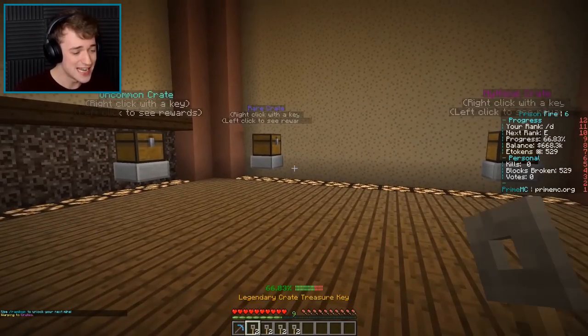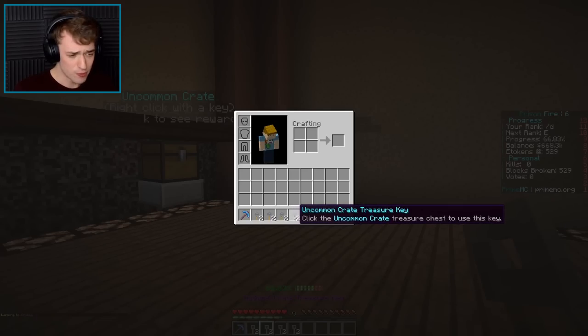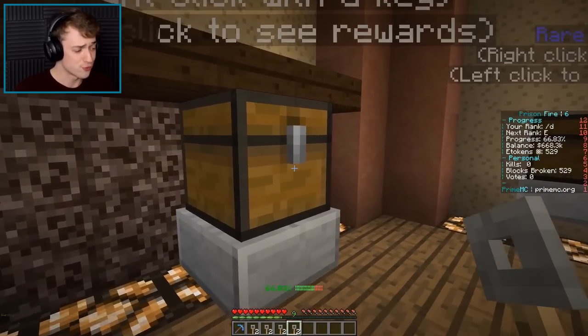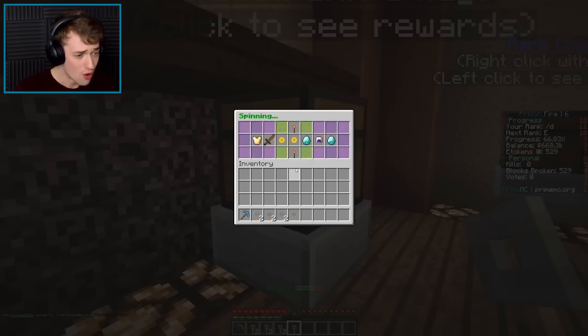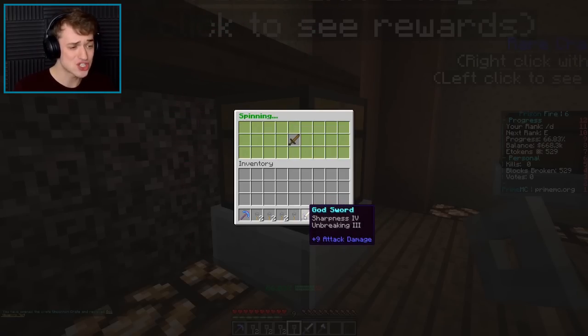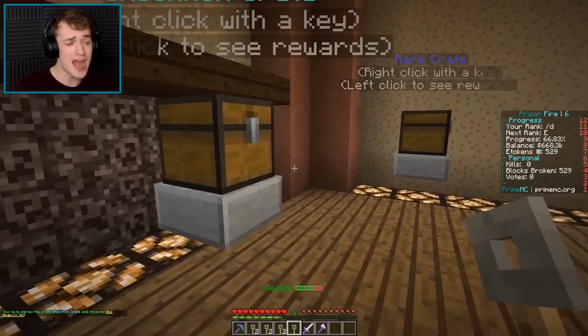Yeah, there we go. Let's open — we should start with the uncommon one, right? We might as well just start with the worst one. 3, 2, 1, go! It has like a little animation. There's some good stuff up here — what am I getting? Oh, God Axe and a God Sword! Dude, I'll take it. That's not even bad, bro.